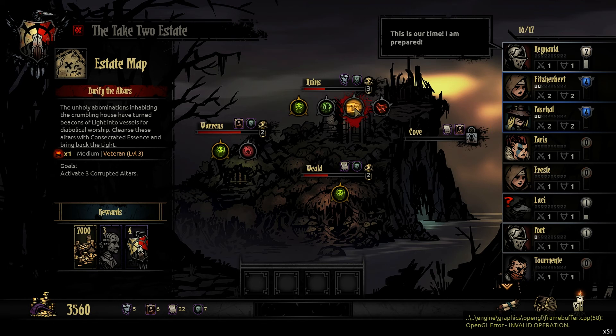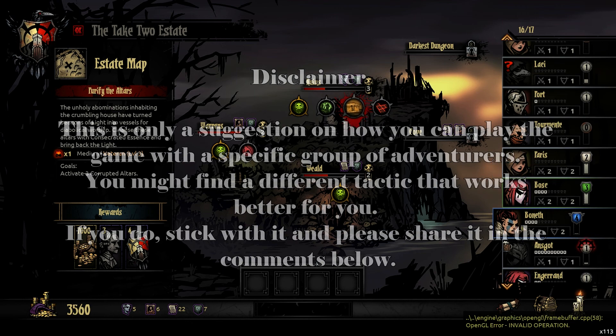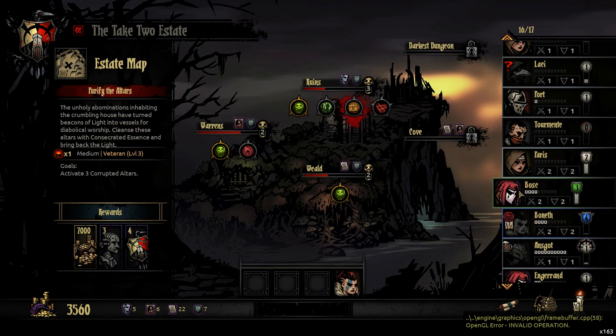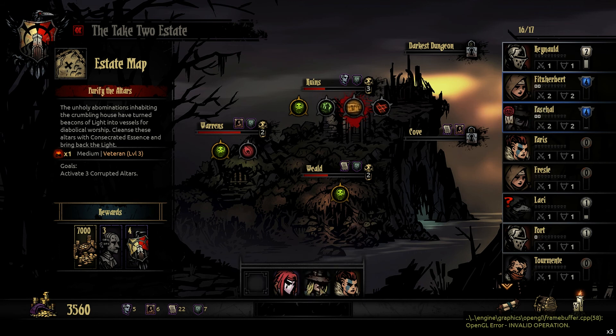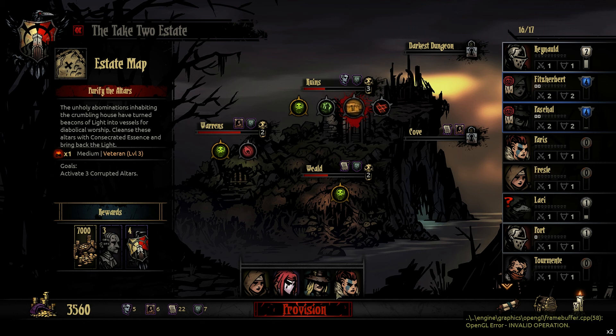We're about to start this tutorial on how to play smart and defensively by venturing into a veteran level 3 dungeon in the ruins. I'm going to pick my so-called tank up front, and I'm using a Hellion for that. That's crucial — you need a Hellion, and for the number three spot you need a Jester. Then you can pick whatever damage dealer you like for the second spot, and you should preferably have a healer as the last member. The Jester and the Hellion are more or less fixed — you have to have them in order to succeed with this tactic.